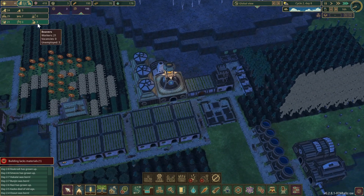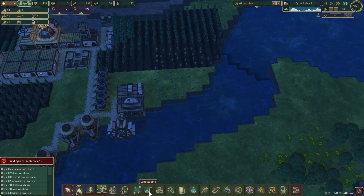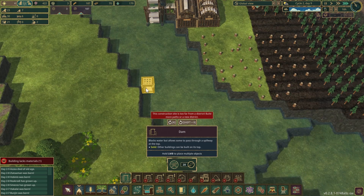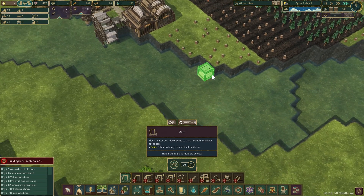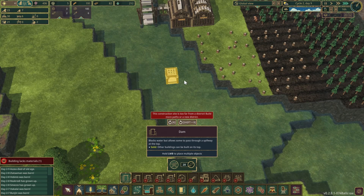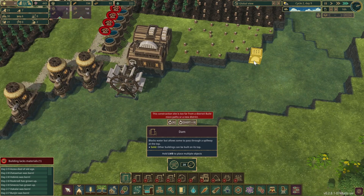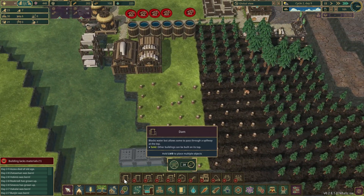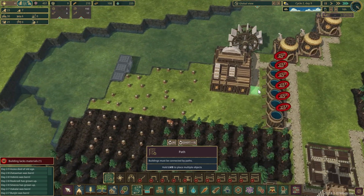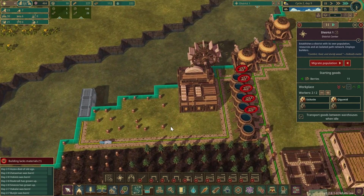We have three unemployed and seven free beds — that's really good. Looking at the tile layout: one two three four five six seven. If I put one here the water would still leak into the next tile — at least it used to. They need 20 each, that's 60. Let's start putting them in back here, and now they'll be able to reach it.